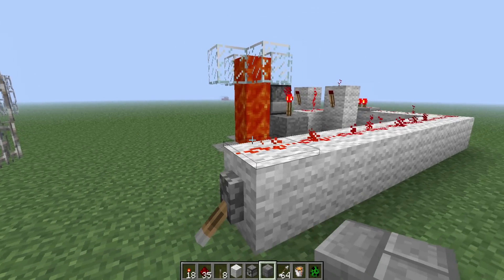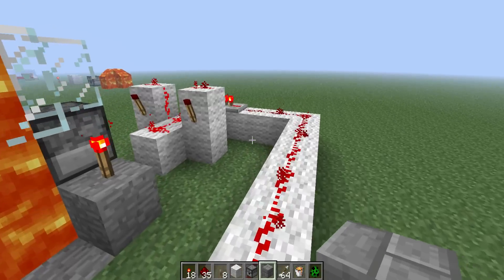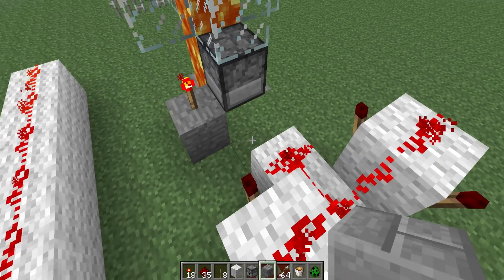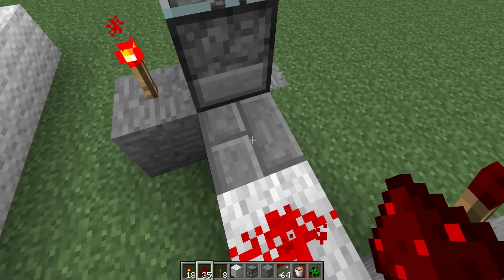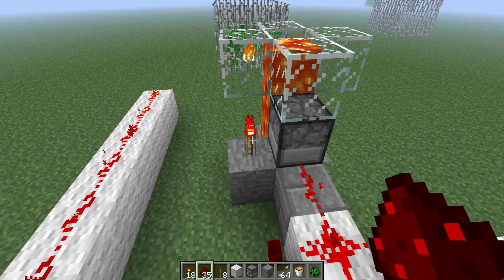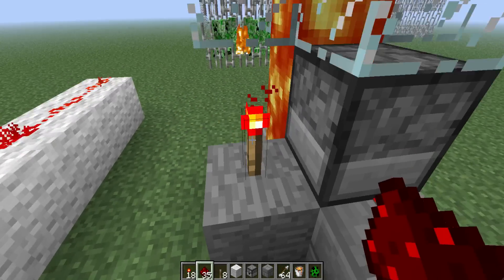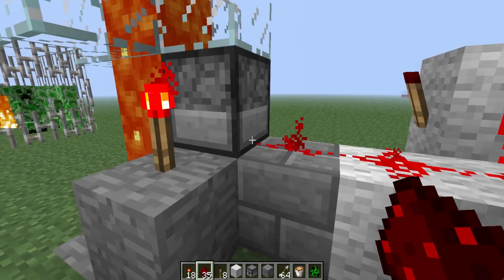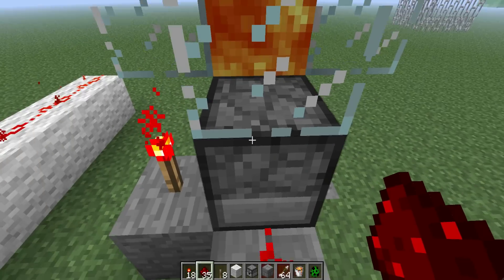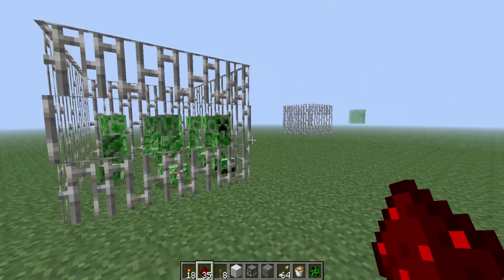Now this is what the finished single product looks like. I have a lever that's turned on and it's powering a four-clock that I made. I have a tutorial on how to make a four-clock. The four-clock powers the dispenser. Now I have a torch here because I like to think of it as the dispenser is turned off, but when it's receiving power from one source and then receiving a rapid pulse from another, it'll act like it's on and it will fire much faster.